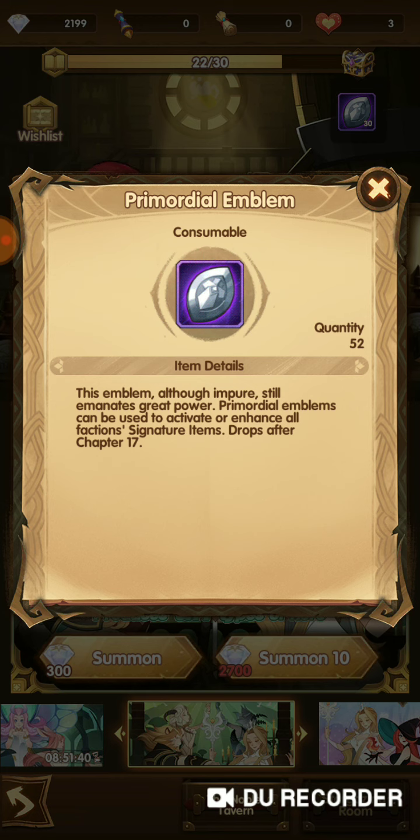This reward here will be the Primordial Emblem, which is a new feature. For this feature to be applied, those heroes must all be mythic. For example, if you have a mythic Belinda, then you can apply for this Primordial Emblem for the signature item. The signature item is a special item, and once you activate it, the hero will become very powerful.